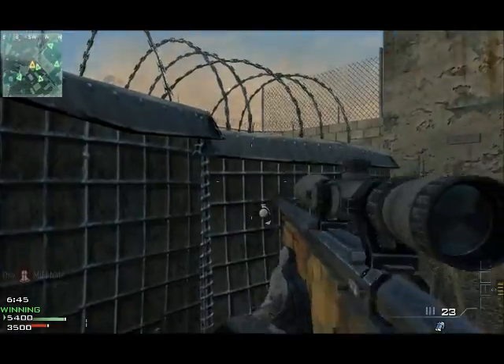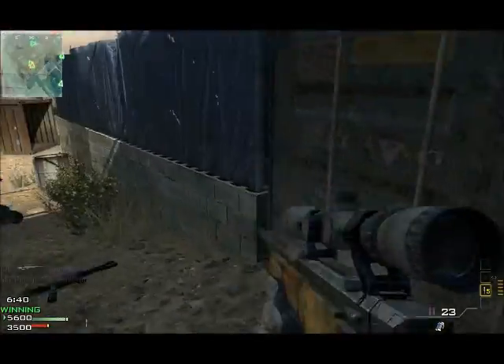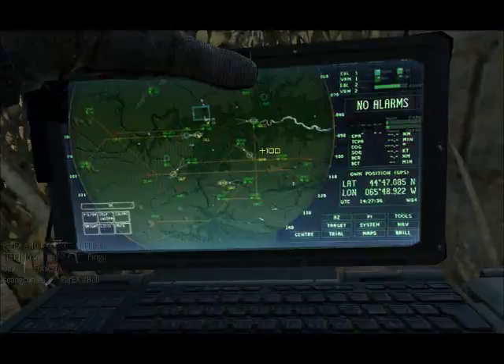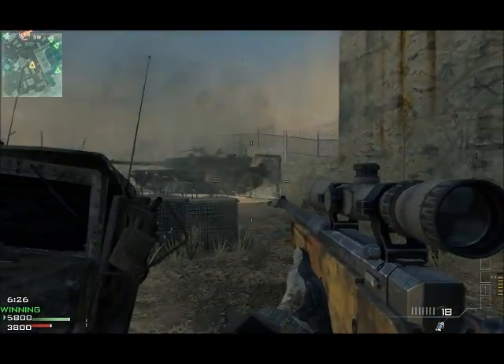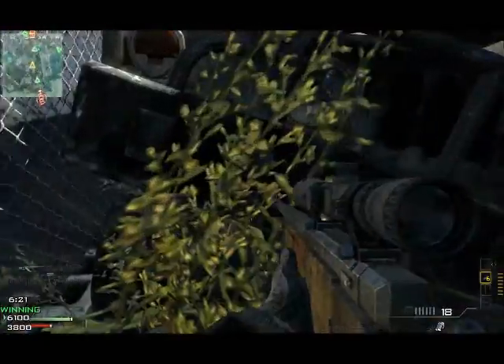The perks I have on are Sleight of Hand — for fast reloading, and I think it aims down the sights faster too. I also have Steady Aim so I can get those nice hip-fire kills. And one more — Quick Draw, so I can switch to my pistol really quickly. That's what I always do: I always just try to take one quick shot at them and then switch to my pistol straight away, as you can see there.